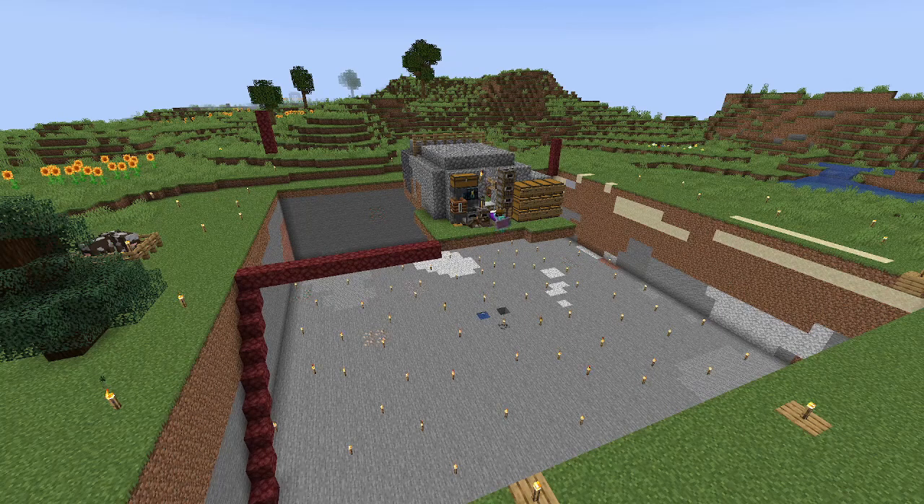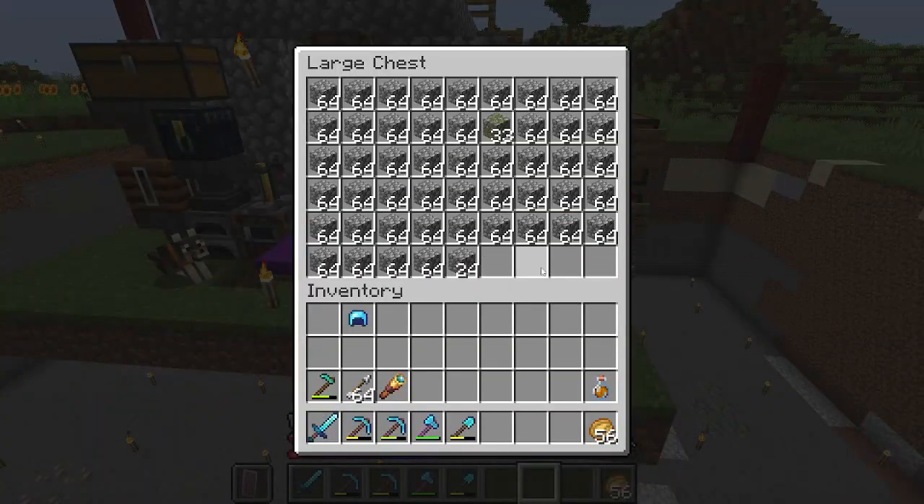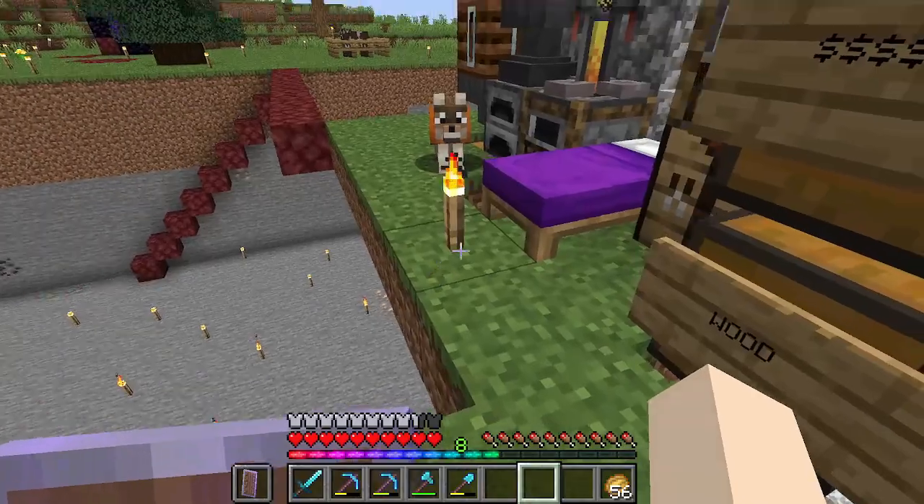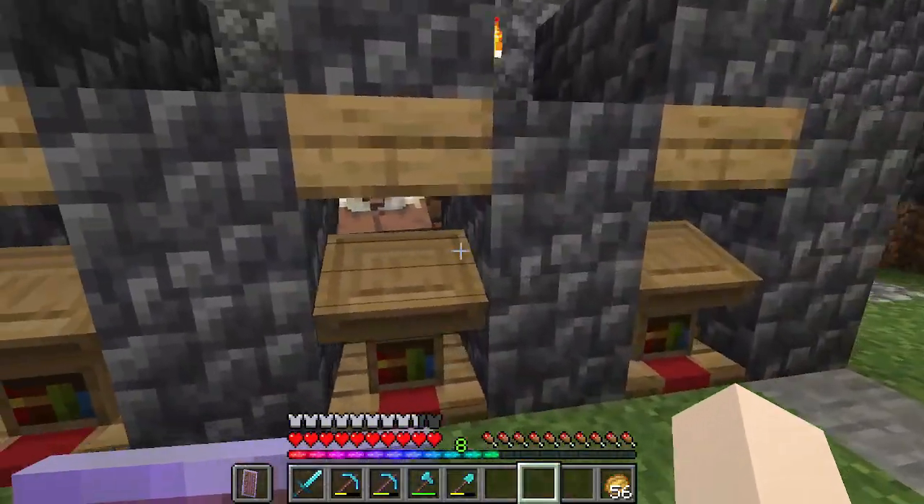We've dug out the full 35 by 35 hole, currently nine deep, although I might need to go a little bit deeper to make this work. I've also just sorted everything I own into chests — cobble here, wood here, stone, other stones, everything like that. Our villagers are still in here; we do have to drop them down to the bottom level.